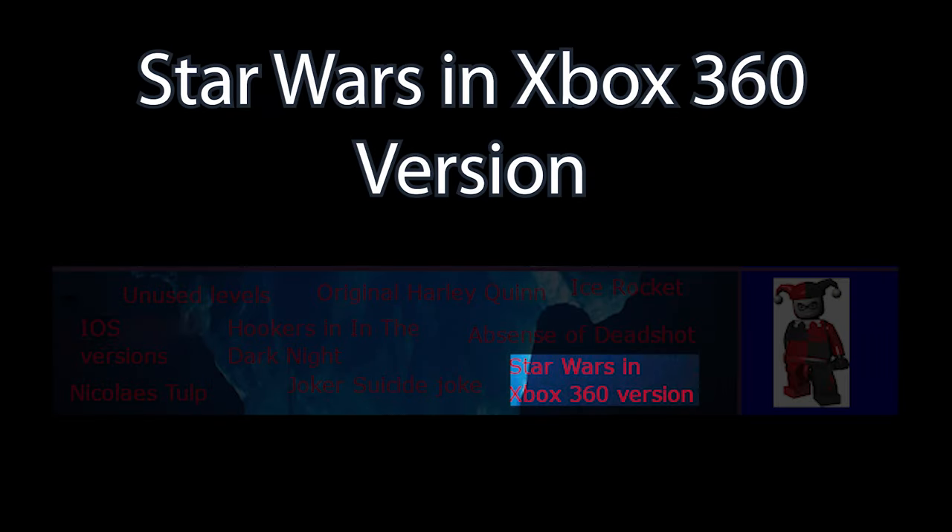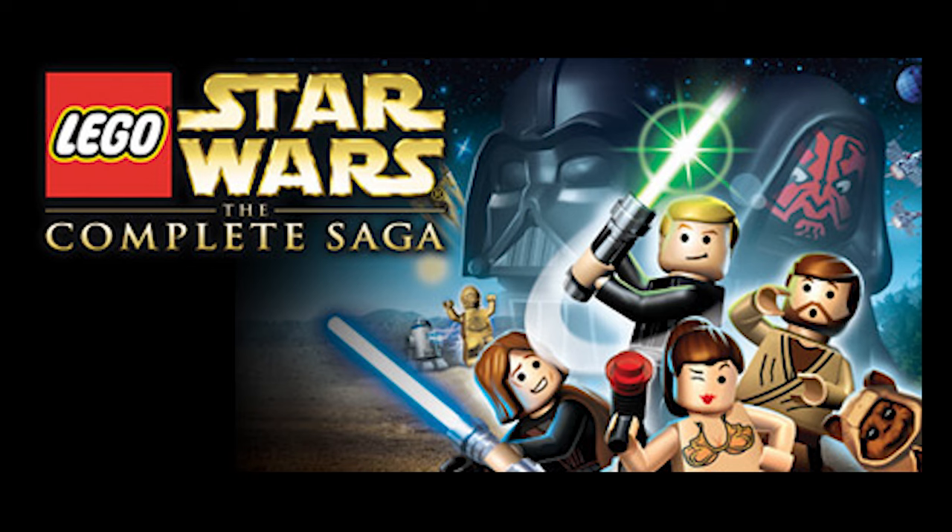In the Xbox 360 version of the game, modders have uncovered many leftover files from Star Wars: The Complete Saga, mainly some images from achievements and data for character models.